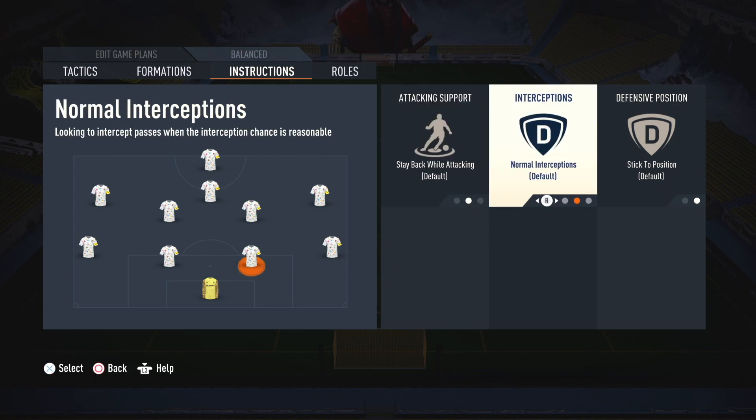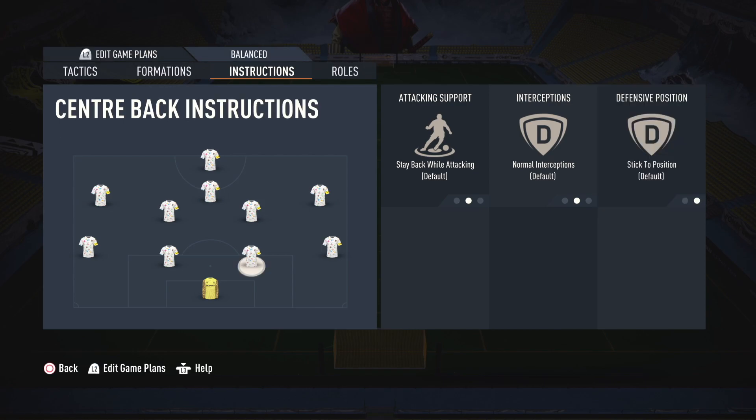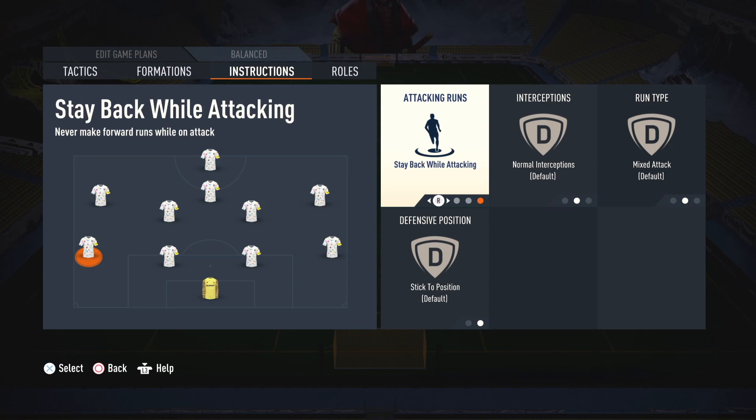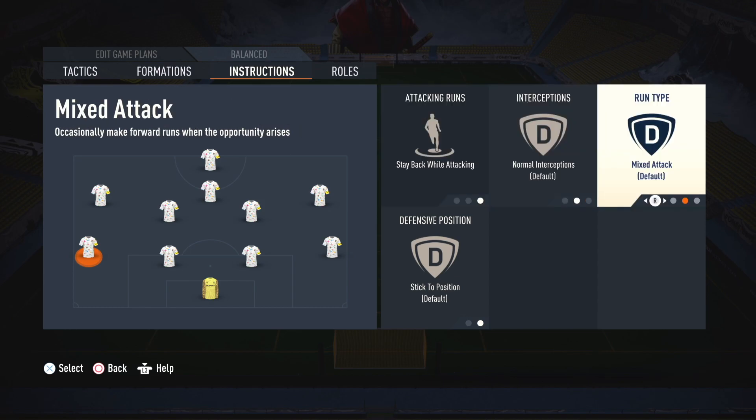Leave both center backs on every setting default. On your both full backs, set stay back while attacking and overlap.